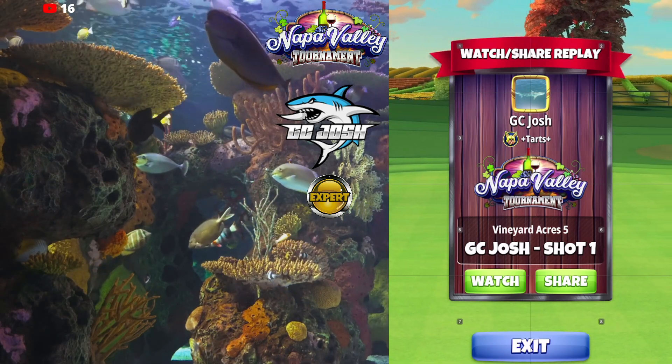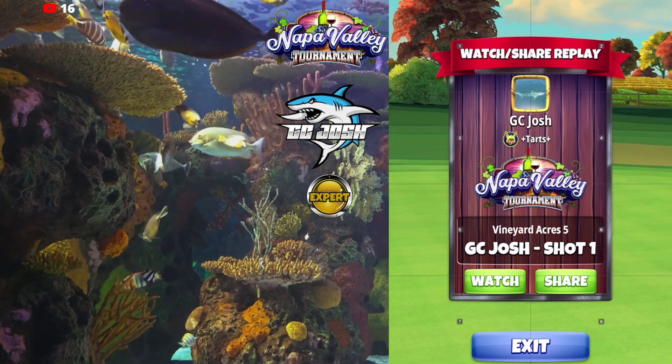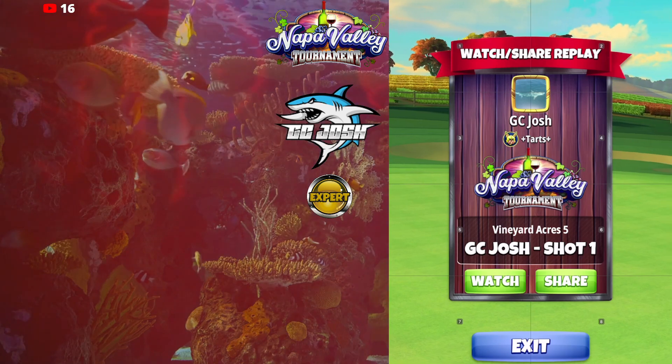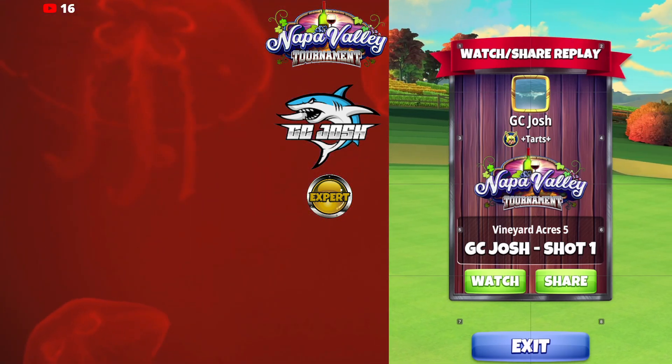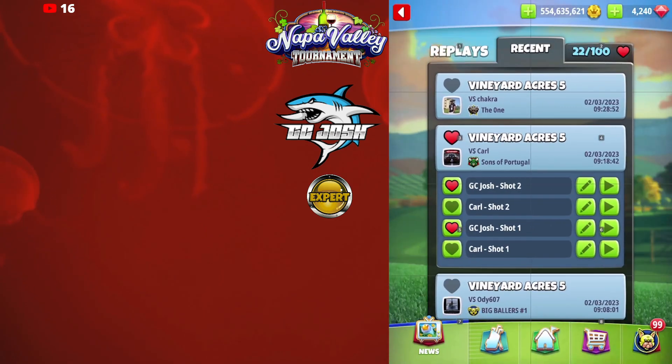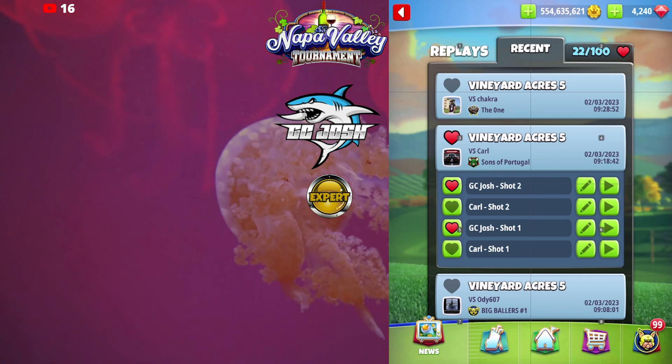We don't want to walk away from this one with a birdie. Worst case scenario, we want an easy eagle. Best case scenario, we walk away with the albatross. So just keep that in mind — high winds, back off your top spin a little bit so you don't run long.